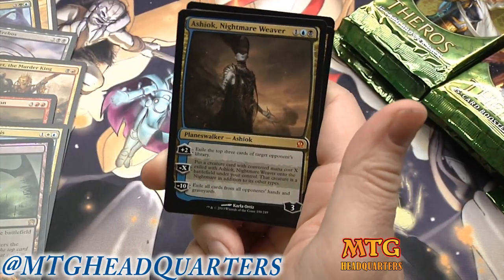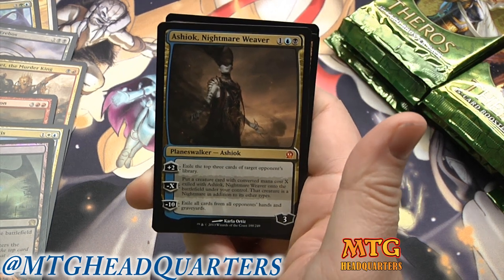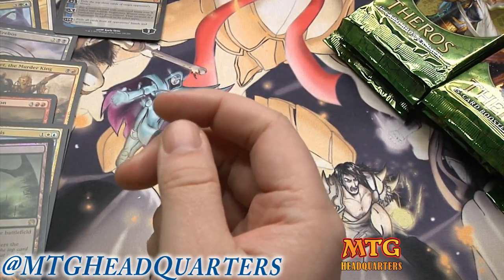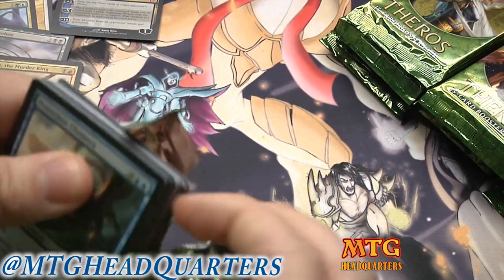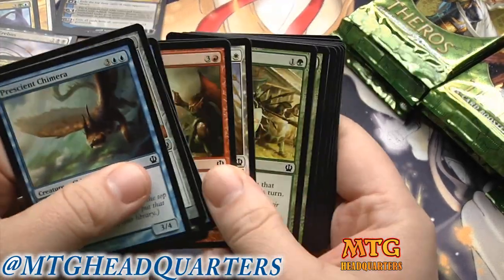Our rare — oh, Ashiok! We've been on a nice little run here. Thoughtseize into Stormbreath into foil Scryland into Ashiok — very cool. For as much as I draft I almost never see that card. It's perplexing — I mean, I guess it's mythic, so I shouldn't be perplexed by it.